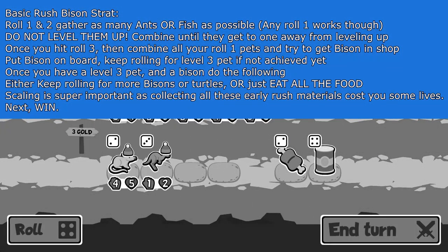One of my favorite strats currently is the Bison Rush. So long story short, probably a lot of you guys haven't played this game, but you get pets every single round. The Bison is nice because it gives itself stats if you have one other pet that's maxed out. So what we're going to be trying to do is that strat. Instead of just talking about it, I'm going to show you it in action. So let's start.